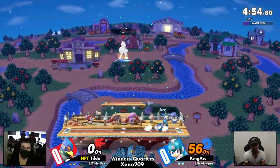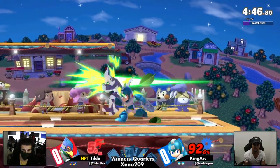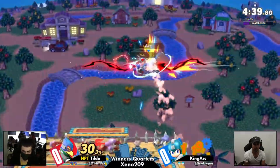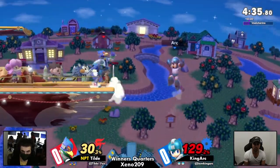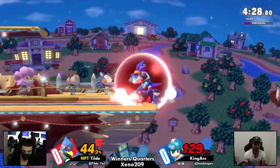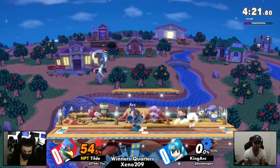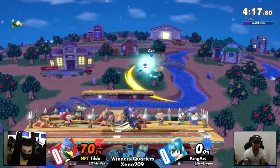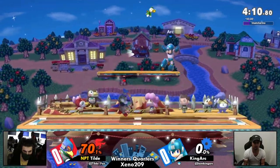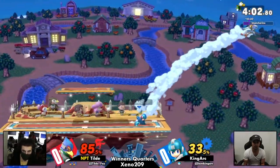Good tech again — actually doesn't get punished, gets back to the stage. Quick recovery, so crazy. Looking at this game it may look very even, but honestly Tilde has been doing so good at holding advantage and doing everything they need to really put fear into King Arc. King Arc gets hit by the latter half of the up smash — very active. Leaf shield out of that — smart call in an ambiguous punish situation. Safe on shield, King Arc can back away if it wasn't a punish, but gets the percent on Tilde if it was. Very nice.